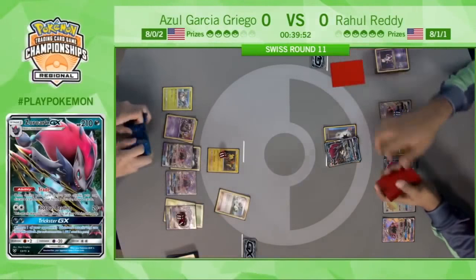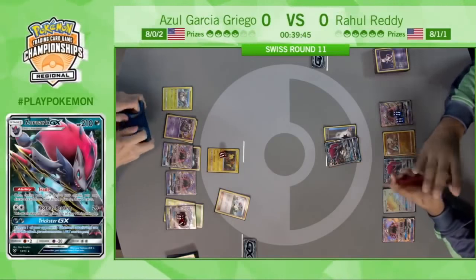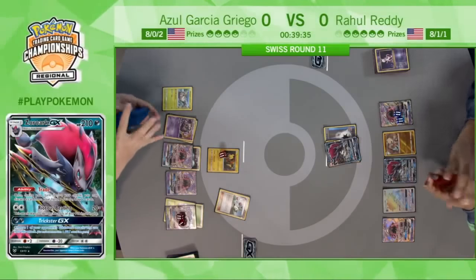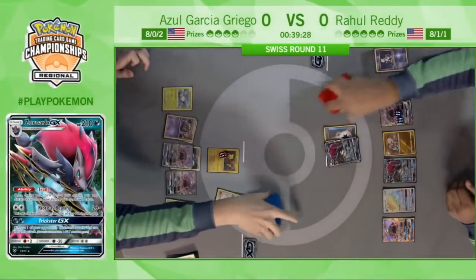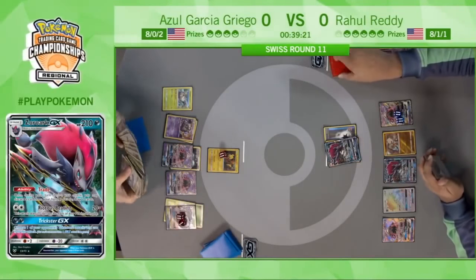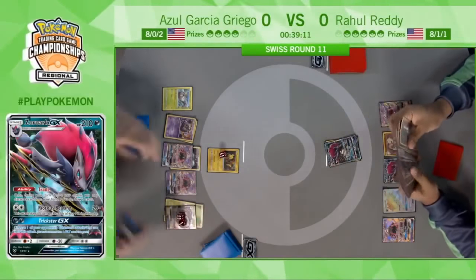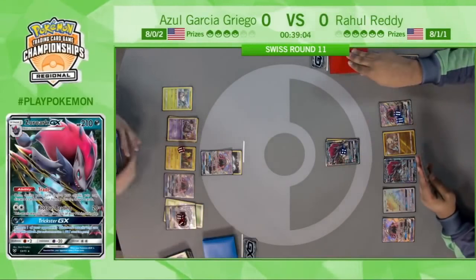He really doesn't want to attack with that Golisopod either because it will just get knocked out. He's attaching to the Tapu Lele — it'll do a good 80 damage to the Zoroark, even more with a Choice Band. He doesn't want to offer up that Golisopod; it's not a great trade. He's just saying this Tapu Lele is going to get in there and do some damage. Double Colorless isn't super important here. There's an Enhanced Hammer taking out the Double Colorless on the active Zoroark.